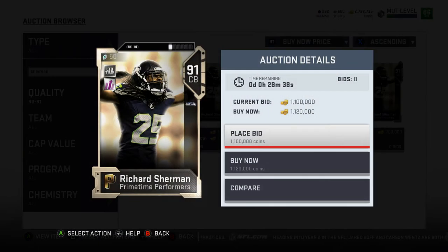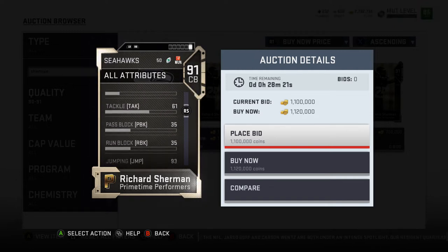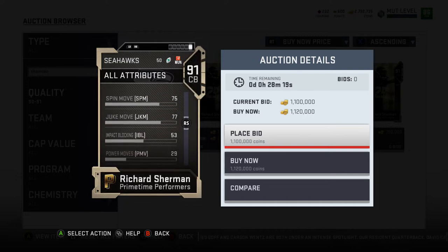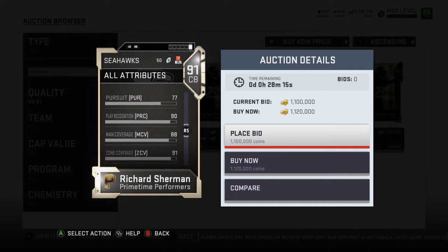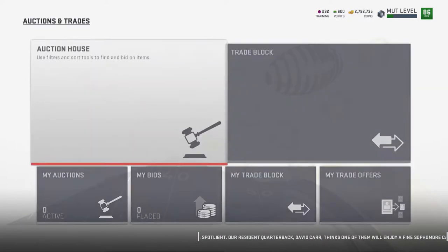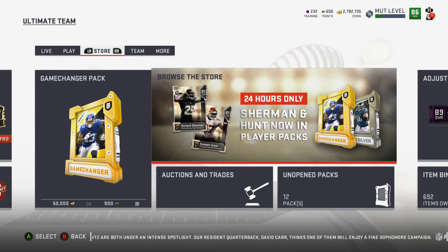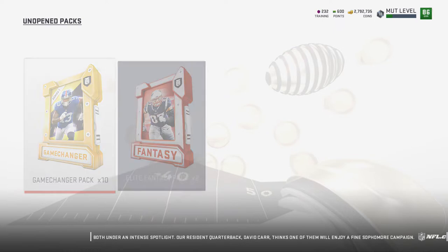Here's the Sherman — 91 overall, 93 agility, 85 speed which is a little low but you could power that up, 86 acceleration, 90 awareness, 88 catching, 66 carry, 93 jumping. Let's see those coverage stats: 90 play recognition, 88 man, 91 zone, 92 injury, 95 stamina, 84 spec catch — that's not bad. Probably if I pulled him, I would go get myself the team diamond Jalen Ramsey or the team diamond Xavier Rhodes, to be honest.